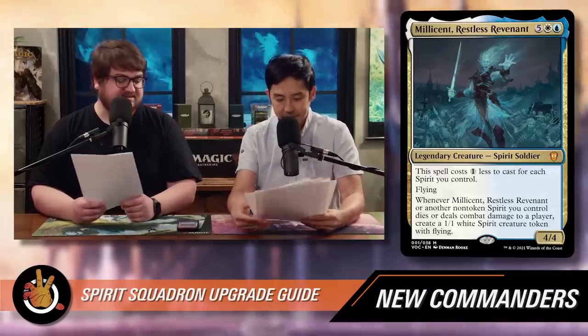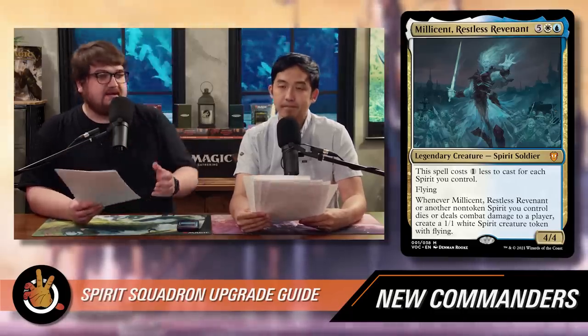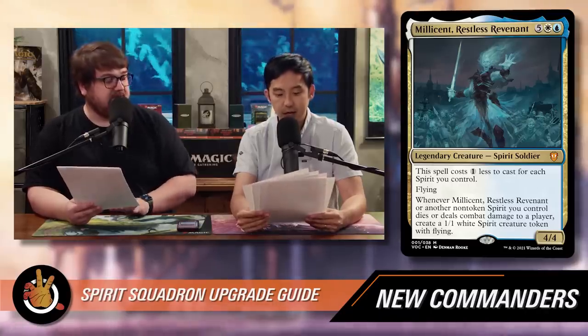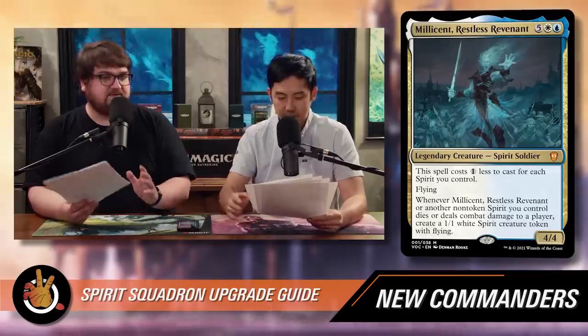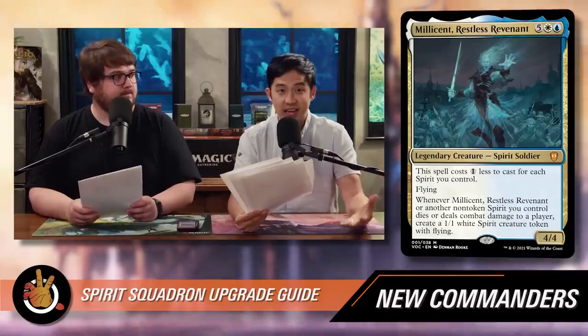What I like about this card is that it doesn't do something super specific, so if you're making a lot of spirit tokens you'll want to be dealing combat damage. This is also an easy commander to switch out. Millicent could just be a player in the deck itself, but it's good to know your options.